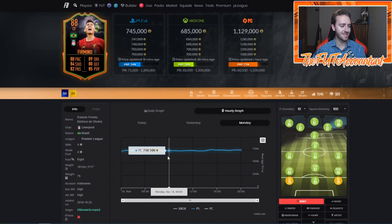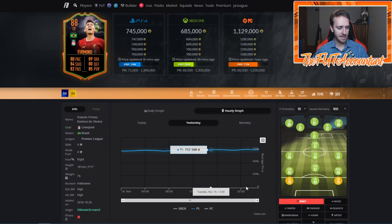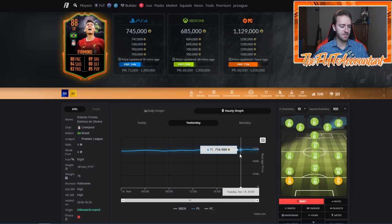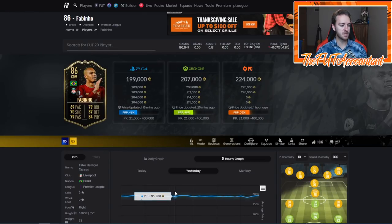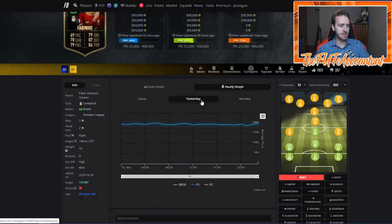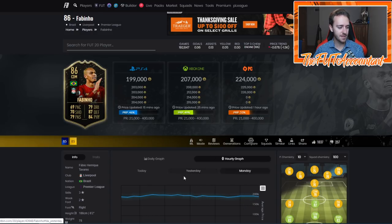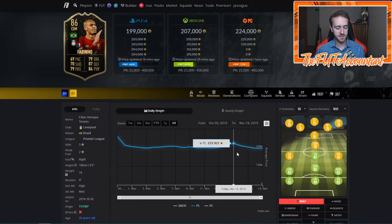Scream cards are great to flip if they're meta, overpowered, and desired. A guy like Scream Firmino is one of the most sought-after cards — he goes from 730k to 760k at his highest. If you got him in the low 700s or even 710-720, you could sell at 750 or 760 and make decent money. Informs are also good, especially ones that are valuable, good links, and rare. This Fabinho card, 86-rated, won't be packed much but is 200k — he hits 190k and bounces back, so buying around 190 and selling near 200+ would work.